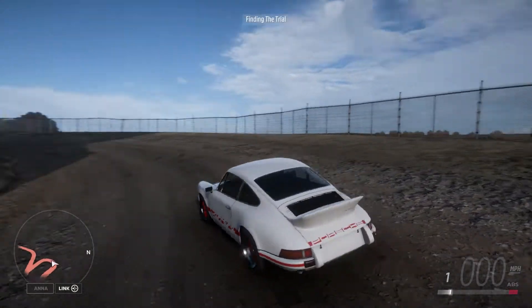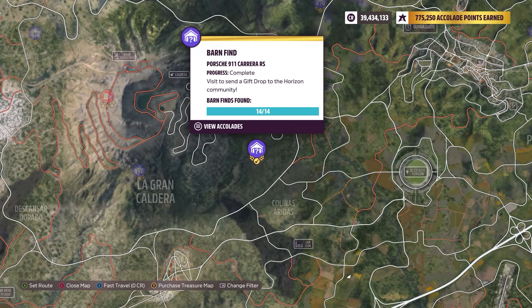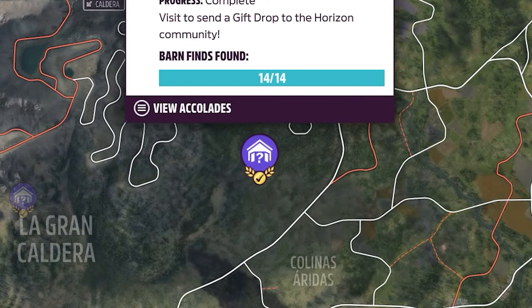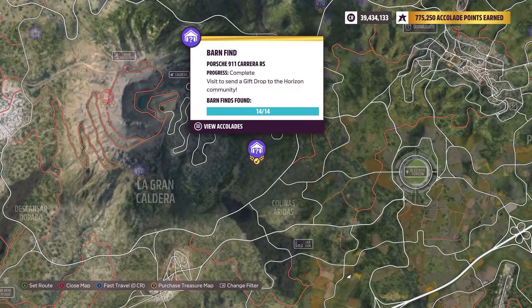I'll be in the Porsche Carrera RS — this is a barn find. If you didn't see my other videos, this is the location of that barn find. Just go grab it, wait a couple hours or however long you need for it to be restored, and then you can use it for all three PR stunts.